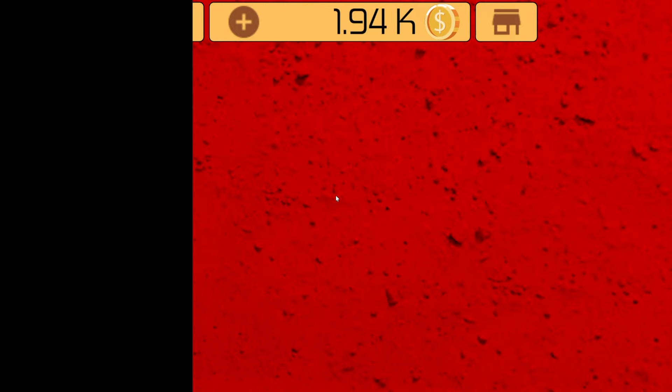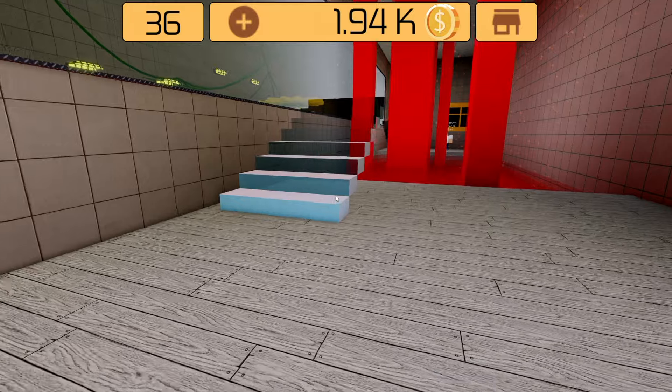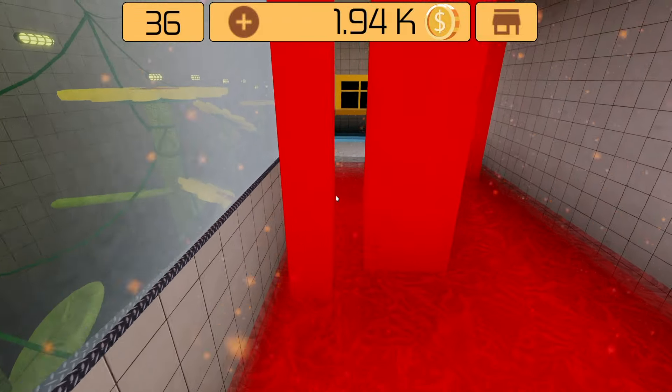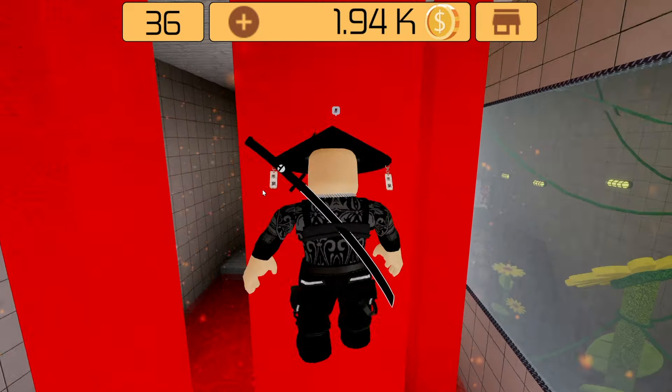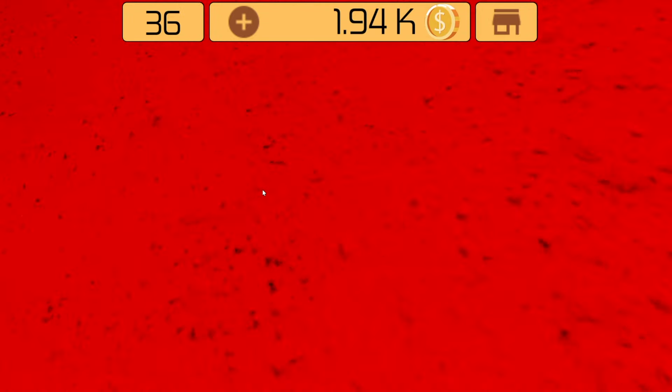Room 36: here you have an invisible floor. Go like this, and you should jump straight over this lava — you just have to jump soon enough. You need to time the jump.